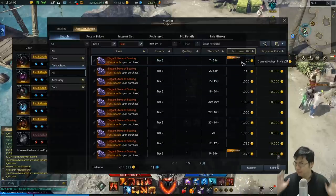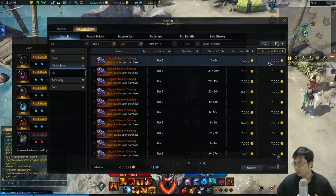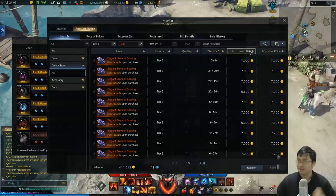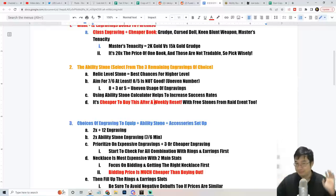Once you have those presets set up you can quickly check the market price. Sometimes bidding for those is much cheaper - if you look at the buyout price those can skyrocket to like 7,000 gold, but I bought most of mine at 4,000 to 5,000 gold through bidding. One important tip: buy ability stones after the weekly reset on Thursday. You'll notice they are a few thousand gold cheaper because there are a lot of people selling those from free stones from raids and also weekly and daily events.